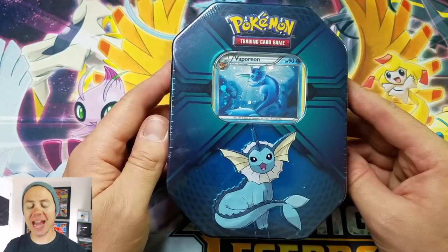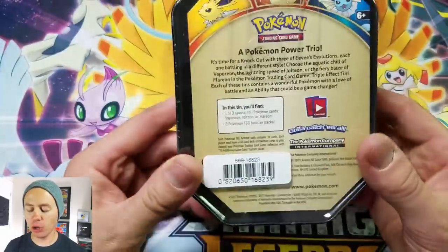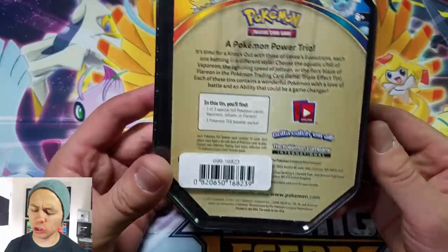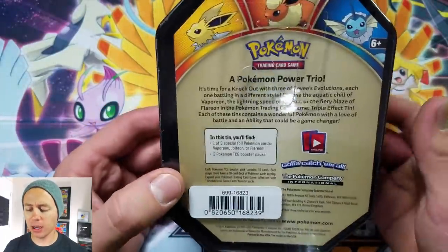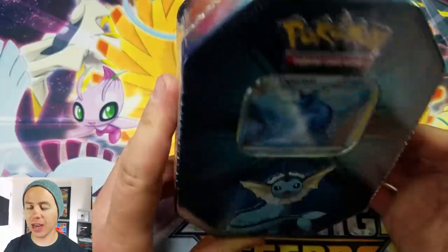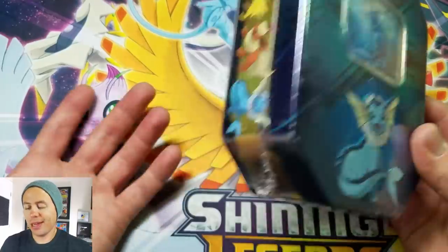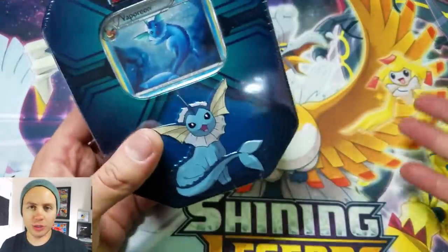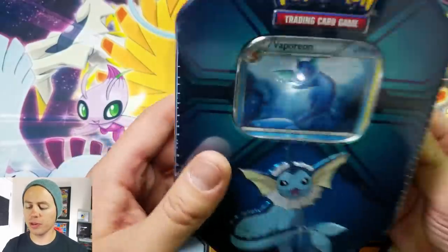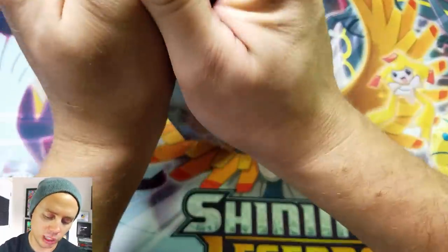Welcome back, Pokemon Unwrapped here. Today we'll be opening up this brand new Vaporeon tin. I got this from the Pokemon Center — I think it was between 11 and 12 bucks. There is a Jolteon, Flareon, and Vaporeon tin variation. I've got all three so we'll be opening up the other two later. I thought Vaporeon — it was either going to be Jolteon or Vaporeon, but Vaporeon was the first one I grabbed. Out of the three, I always liked Jolteon when I was younger.